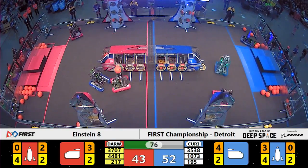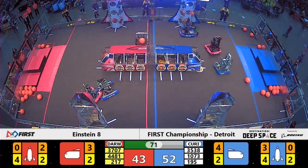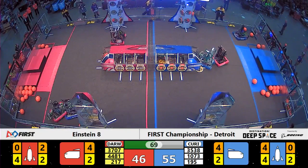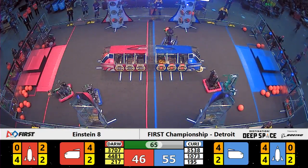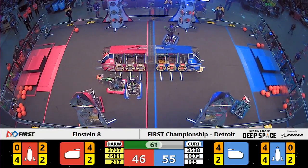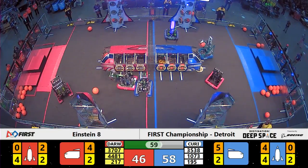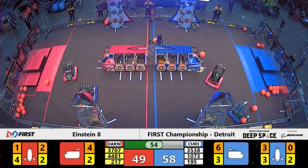Checking out the red side of the field, Thunder Chickens have dropped out all of their cargo from behind the driver's station onto the field. They're hoping their robot can pick it up from the ground as quickly as possible and drop it off behind some hatch panels. The Red Alliance does have at least five hatch panels where they can score three points of cargo each — that'll be a huge help to their score.